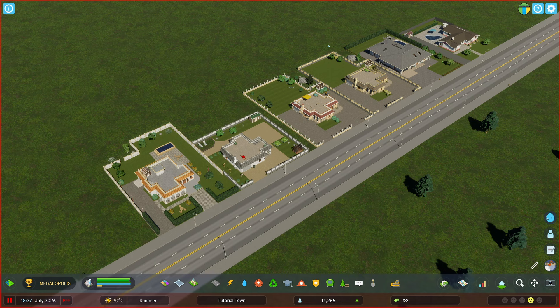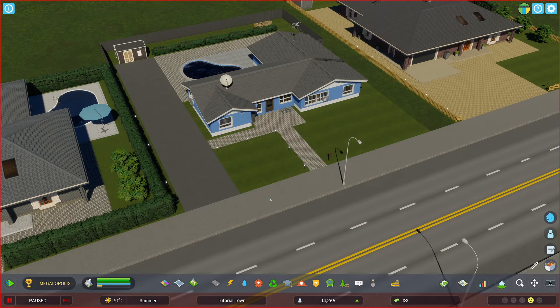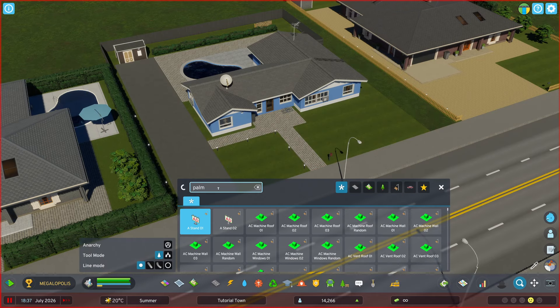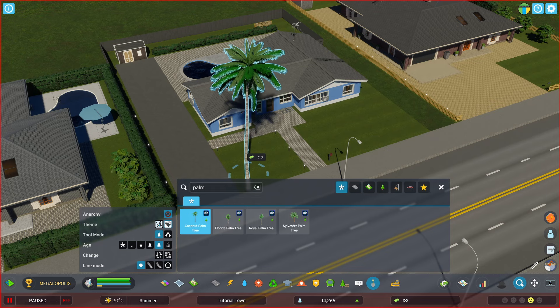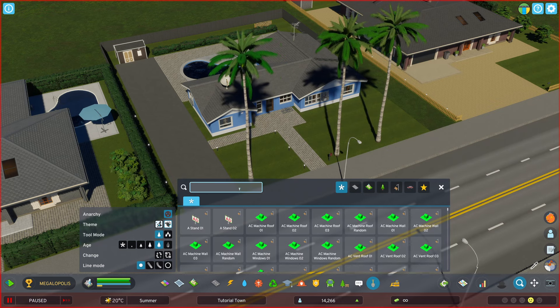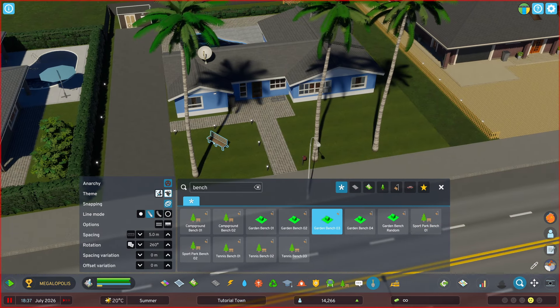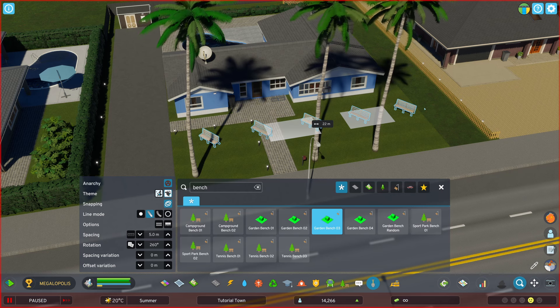Another really neat feature is that tool options like Tree Controller and Line Tool are fully supported. What that means is that if I want to jump over and place some trees while I'm detailing, or maybe select a prop and then use Line Tool, the Find It panel will remain open so I don't have to keep opening it back up as I go. Sounds simple enough, but it's an absolute lifesaver.